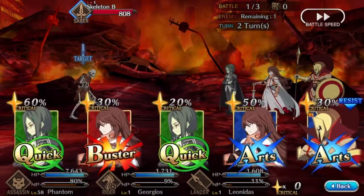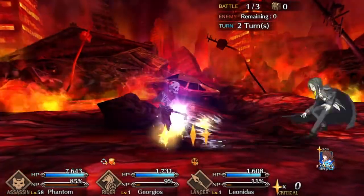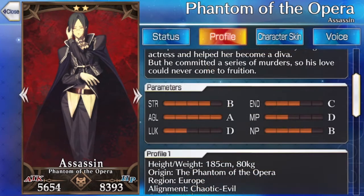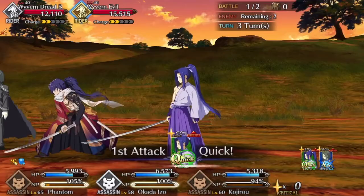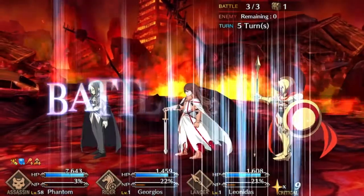The Phantom of the Opera is a 2-star bronze assassin, available right from the start of the game via the Friend Point Summon. Like his other 2-star counterparts, this fearsome fiend has a maximum level of 65 prior to Grailing, boasting 8,393 health and 5,654 attack.